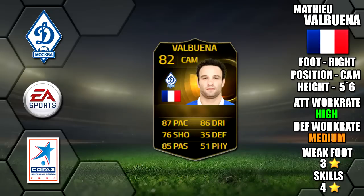Alright lads, today we're going to be reviewing Informed Mateo Valbuena, who plays for Dynamo Moscow in the Russian Premier League. He's 5 foot 6 tall, right footed, with high/medium work rates, a 3-star weak foot and 4-star skills.